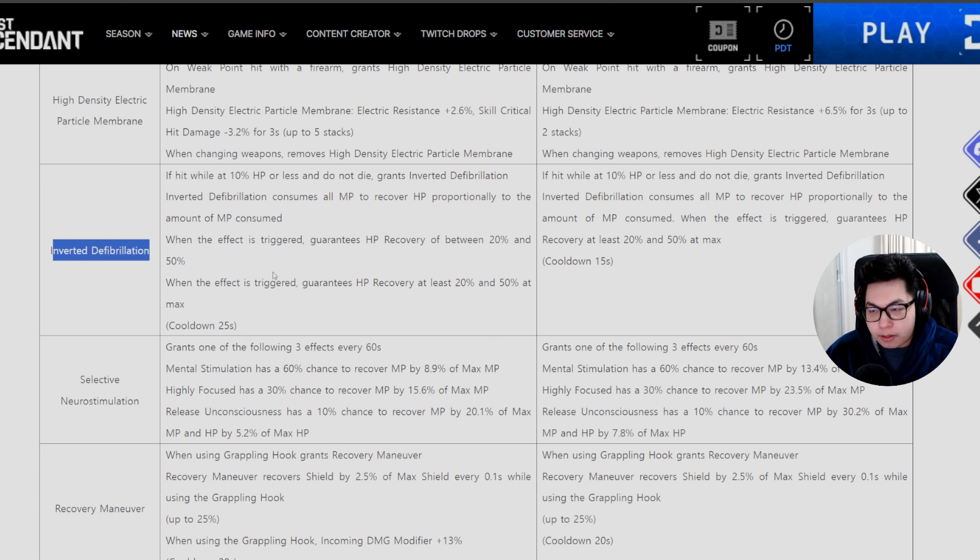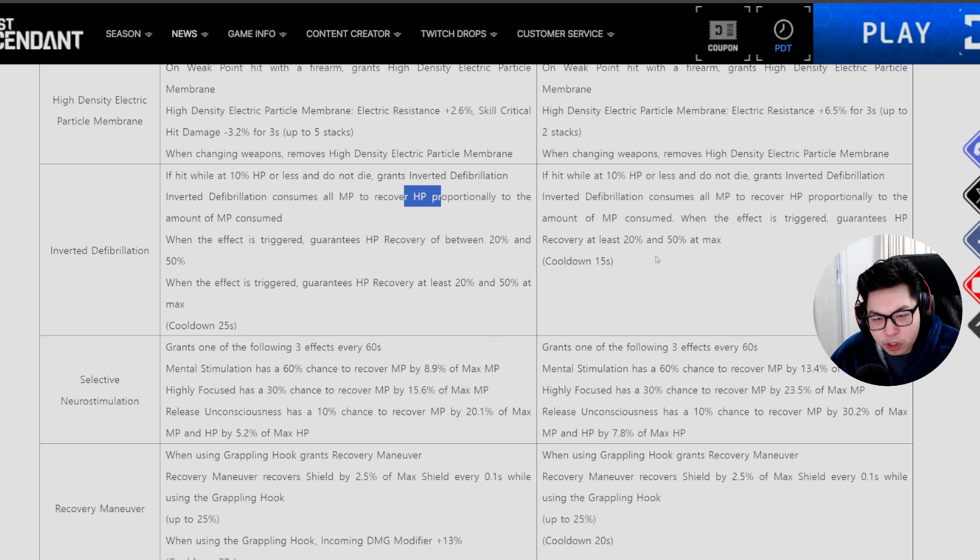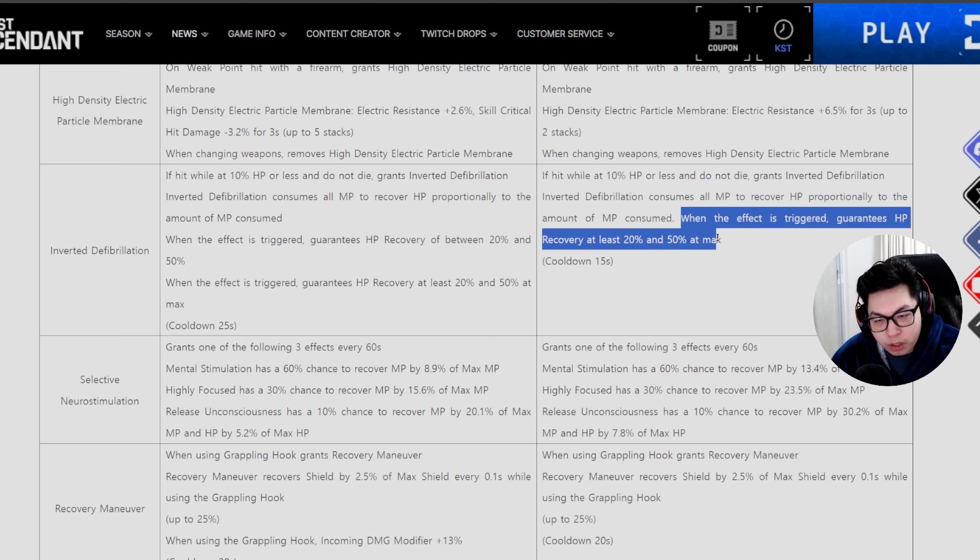For Inverted Defibrillation — if you're hit while at 10% hit points or less and don't die, you gain this effect. Previously the cooldown was 25 seconds, now it's 15 seconds. When triggered, it consumes all your MP and recovers HP proportionally to the amount of MP consumed, guaranteeing HP recovery of at least 20% up to 50%. I wouldn't suggest this, since MP is quite crucial for most characters.